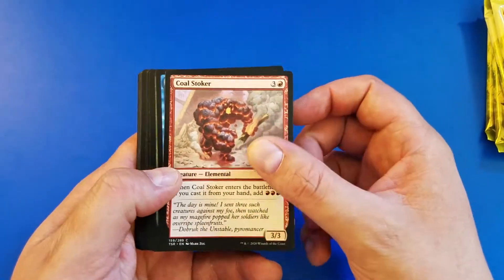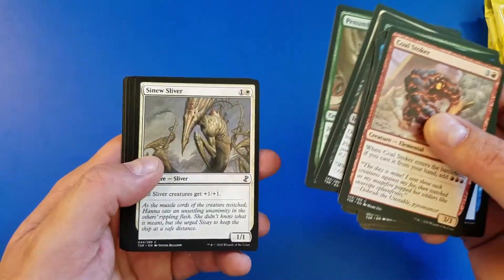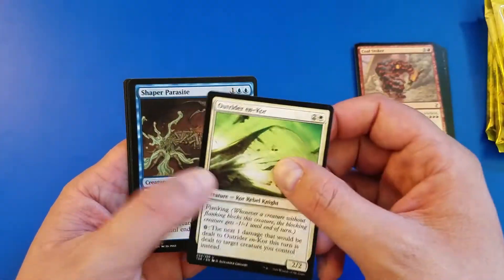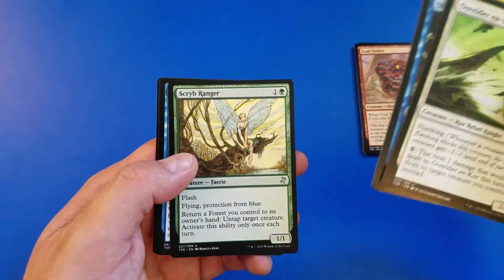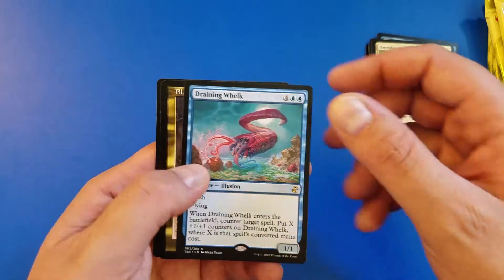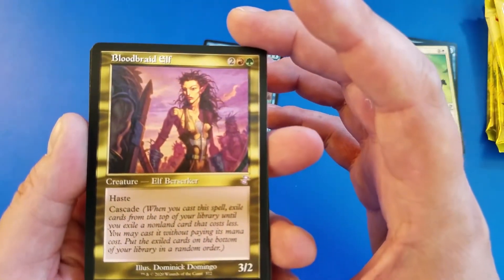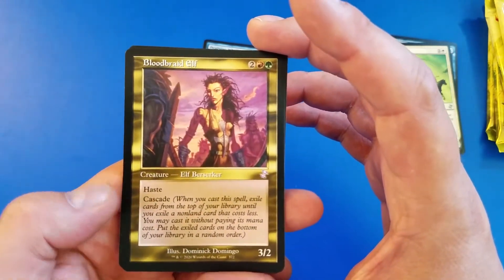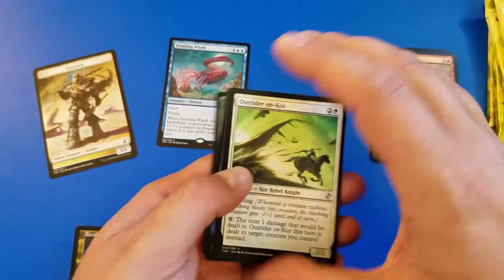We're getting into the first Time Spiral Remastered booster pack. Bust through some commons real quick — our first uncommon is Outrider en-Kor, followed by Shaper Parasite and Scryb Ranger. For our rare out of the first pack, it's going to be a Draining Whelk and a retro frame Bloodbraid Elf with Cascade on it — not too bad as a four-cost with haste, pretty decent.